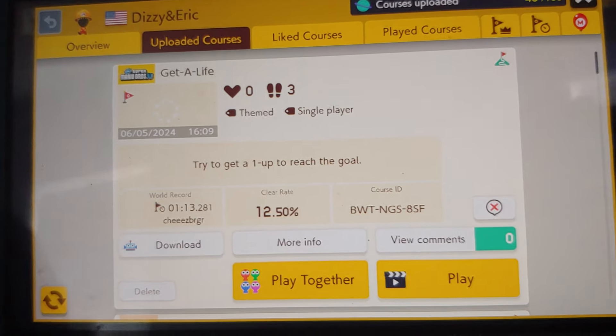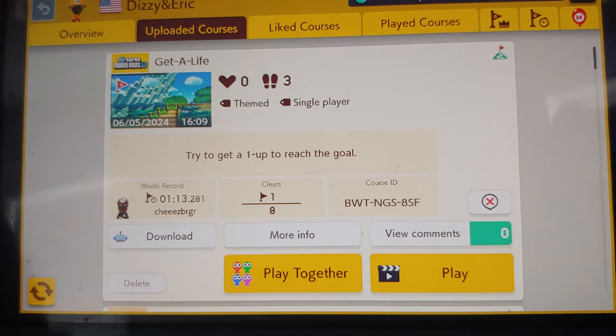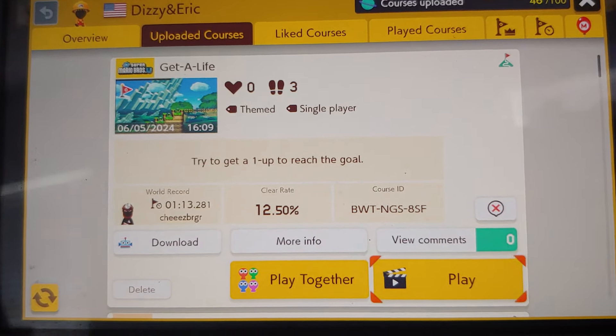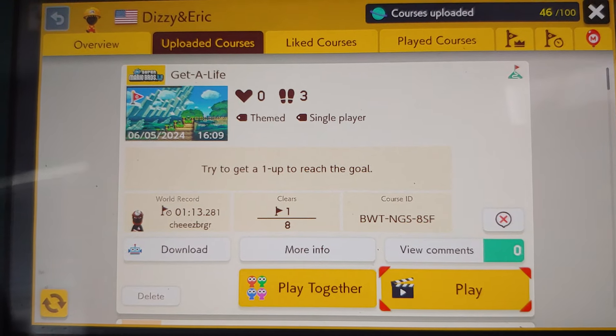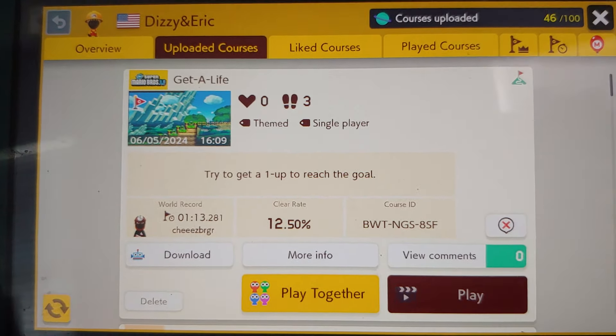Here it is — 'Get a Life.' The tip for this course is to try to get a one-up to reach the goal. This may be a little tricky because each one-up Mushroom keeps disappearing and could be hard to get. Now let's play the course and I'll show you how cool it is.